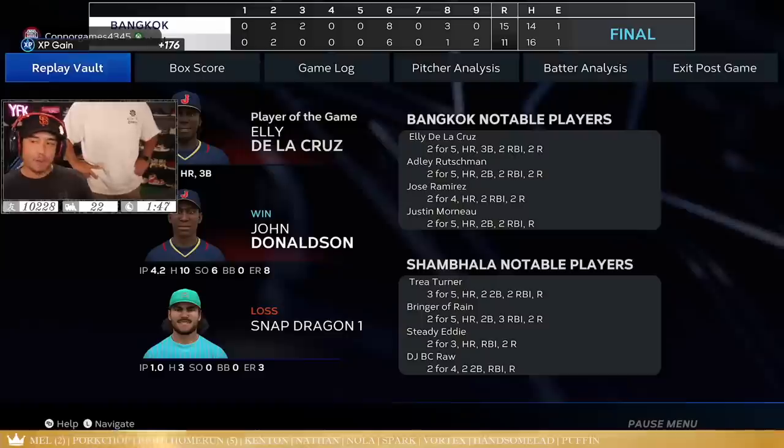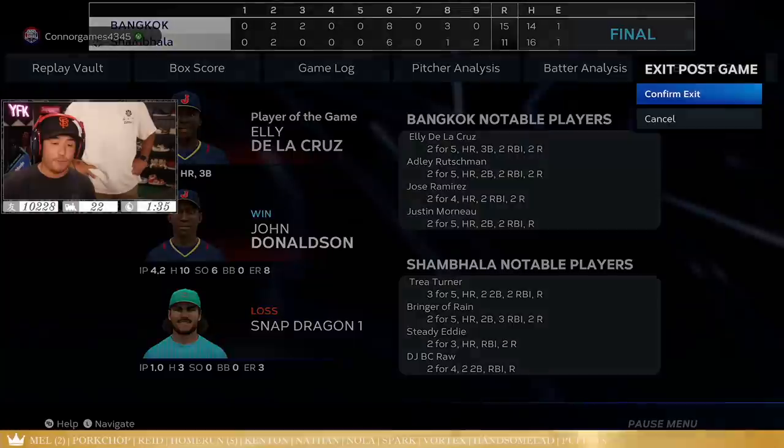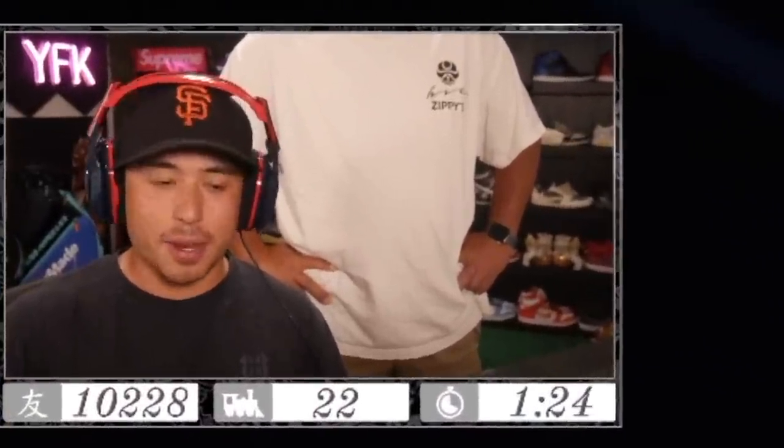The upgraded god squad there you go — Ellie two for five with a tank and a triple, he could have had the cycle honestly. Adley with another tank, Jose — Justin Morneau solid. The problem is Mauer has way better fielding, but I'm gonna leave Morneau in there for now until I have a reason to take him out. We get 10 points, solid man. We love it — I hope you guys enjoyed the video, make sure to leave a thumbs up, I will see you guys on the next one. Peace.